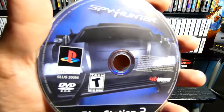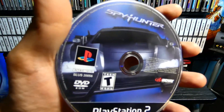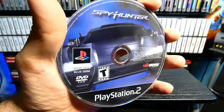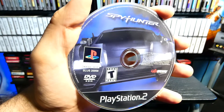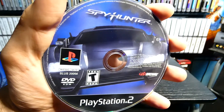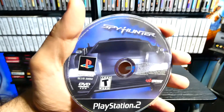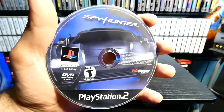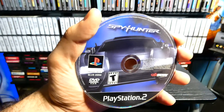Today's episode of Memory Lane — we're going to be playing Spy Hunter for the PS2. This game came out, I believe, in like 2001. You can see the large looking vehicle right there on the disc, the same as the cover. You have the Spy Hunter logo right there on the top and the PS2 logo on the bottom. It's made by Midway.